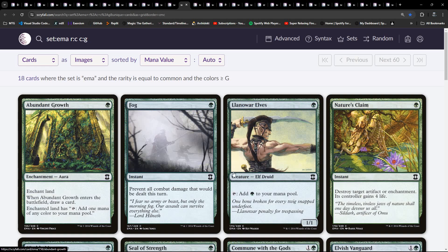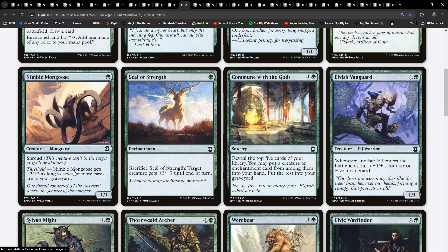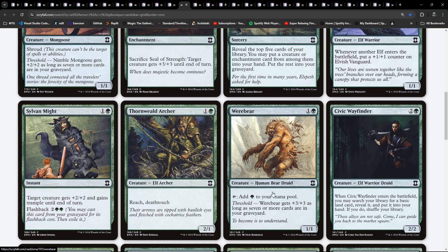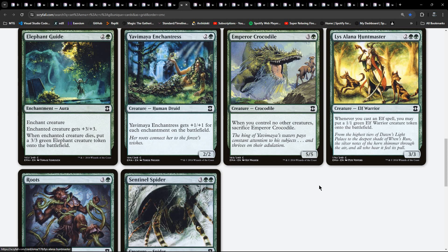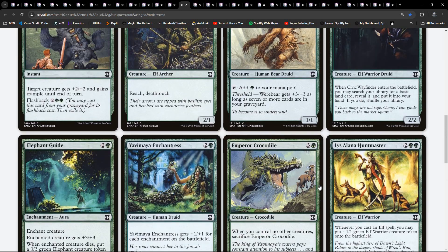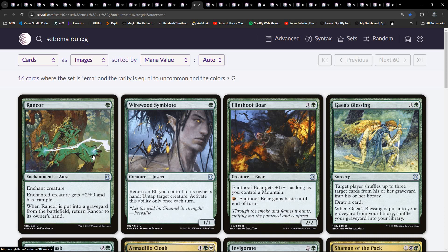Now moving into green. Undergrowth. Fog. Llanowar Elves. Nature's Claim. Nimble Mongoose - some interesting one-drops. Seal of Strength. Commune with the Gods. Moving on to two-drops at common - some elves going on here, and Silvermight. More flashback. Reach and deathtouch. Werebear's in here. Civic Wayfinder - so of course we also keep an eye open for our ramp spells. Red-green I think is where our aggro is, which again, surprise surprise. Sentinel Spider - a 4/4 with reach, nice to have a spider in here.